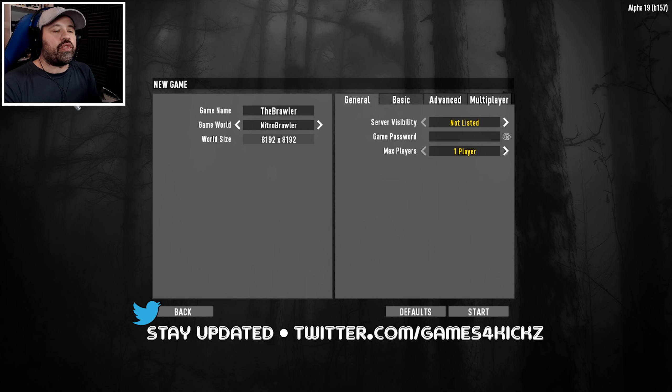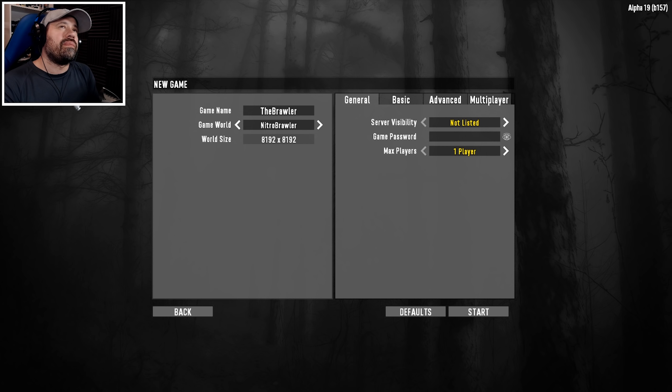The Brawler is actually a perk in the game under the Fortitude tree, which should help us out. There's also under the Agility tree — I'm not 100% sure — there's Flurry of Blows which can also help us out. And of course there are books which can also help out the Brawler. We also have beer which can increase the damage we do with our fists, and there are elixirs as well we can use.